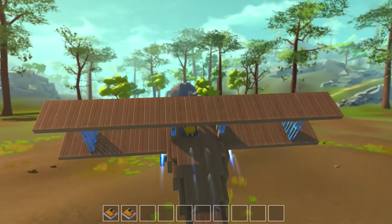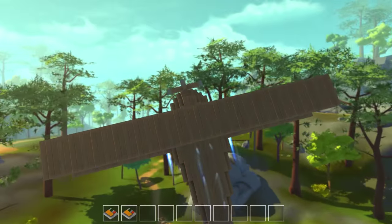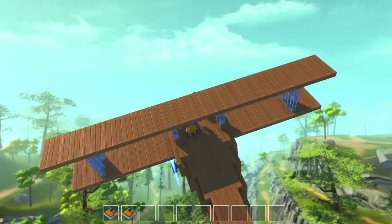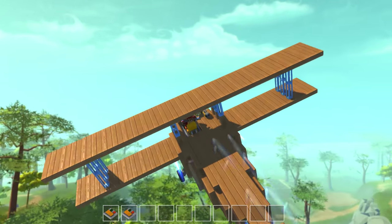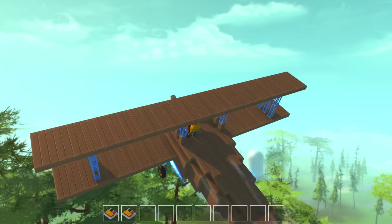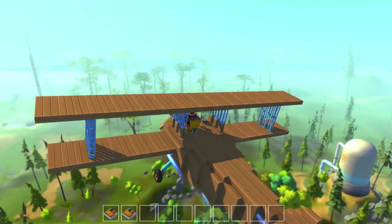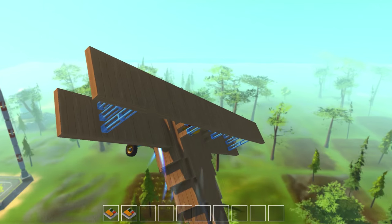Let's try to get into the air. And there we go! The thrusters on this plane can rotate a tiny bit to facilitate takeoff. Because we don't have any actual lift, you have to simulate it with the thrusters. So when you're going relatively level like this, you point them a little towards the ground so you stay in the sky.